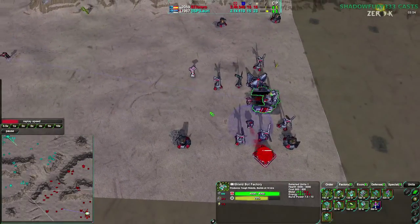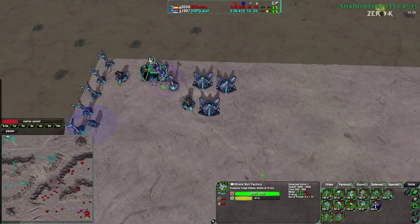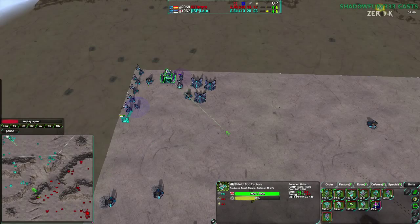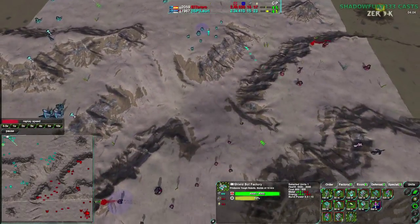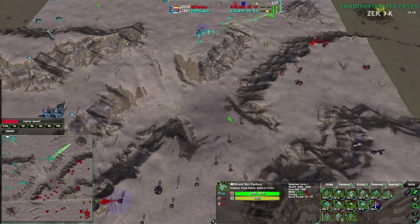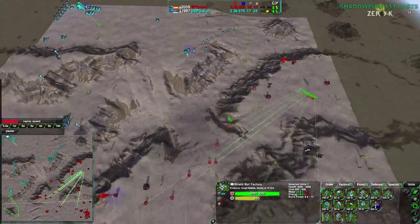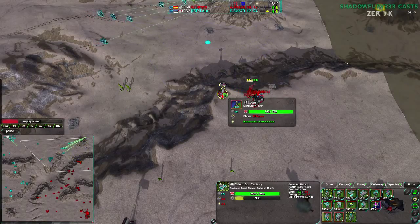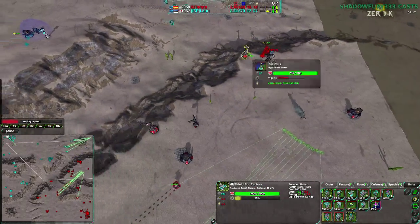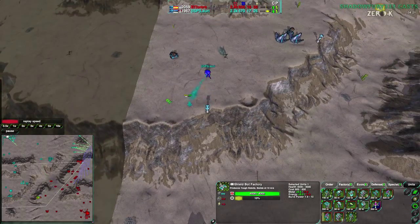El Torero is still building more Bandits, while Lauri is switching over to Convicts. In fact, Lauri appears to be going for a Convict-Felon Ball — wants to finish this up pretty quickly. It's not exactly bypassing the Riot stage; the Felon is pretty much the Riot for the Shieldbots in effect, since the Outlaw was nerfed some time ago. El Torero was setting up a few more defenses — a couple of Lotus on the north side of his base.